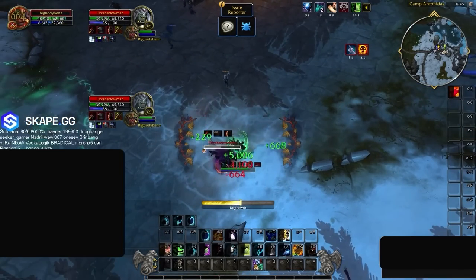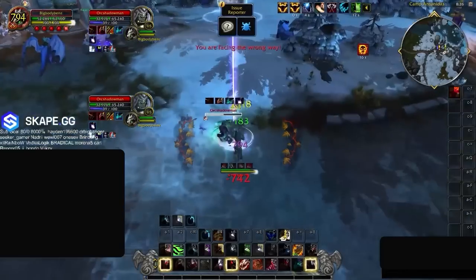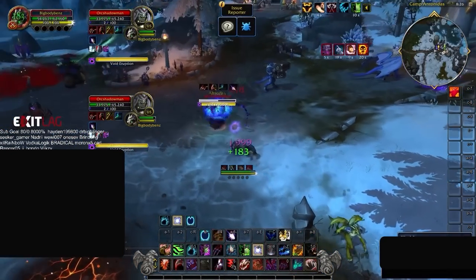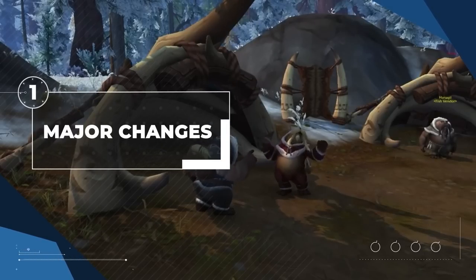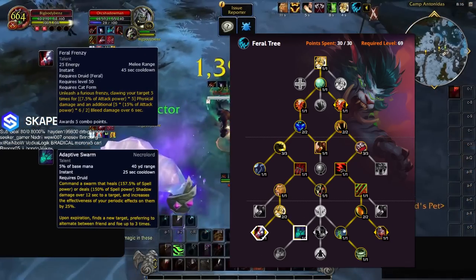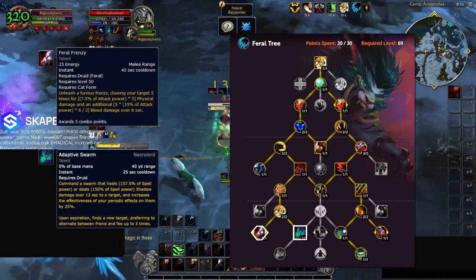Most abilities remain around the same, with a few changes that are favoring certain builds. There are also a few annoying changes with the talents, having difficult choices to make, as well as being forced into picking a few trash talents just so you're able to get the good ones. Let's take a look at what the standard feral tree should look like. You'll want to be working your way to pick up Feral Frenzy and Adaptive Swarm, being essential spells to increase your pressure.